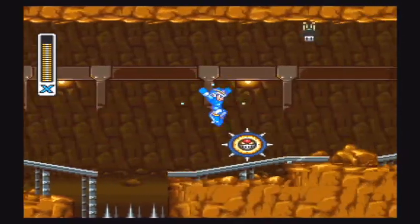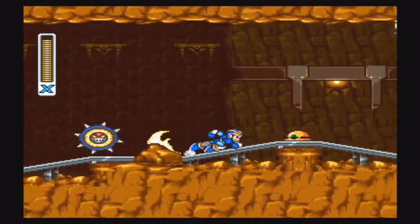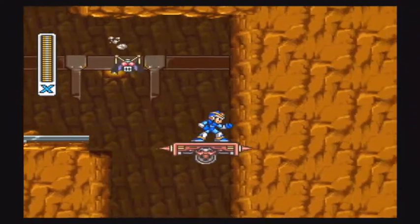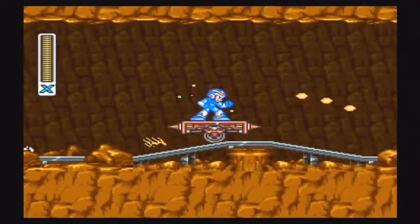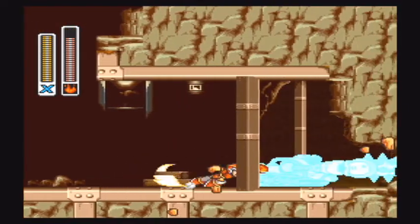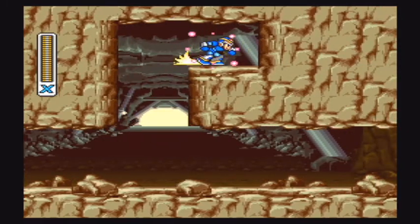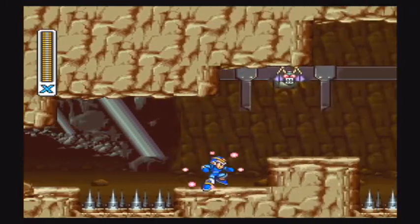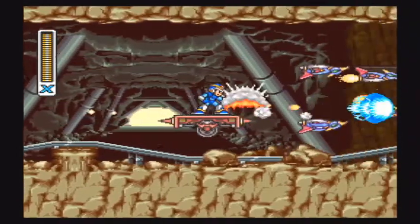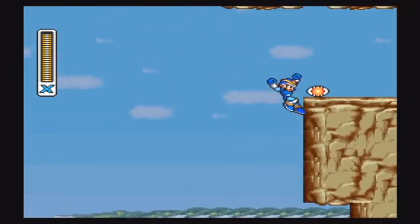I almost got on the spikes right there — that was pure luck. We will be revisiting this stage later on. There's actually a hidden weapon in the stage that would be very useful towards the final boss. You've got to destroy that machine enemy there — if you don't, he'll destroy the terrain up there and you won't be able to get that heart container. If you happen to be running low on health, shoot these birds and if you jump just right, there's a little energy there for you.